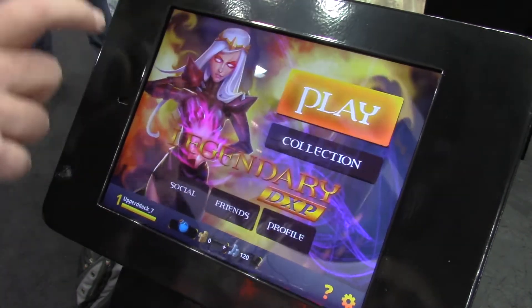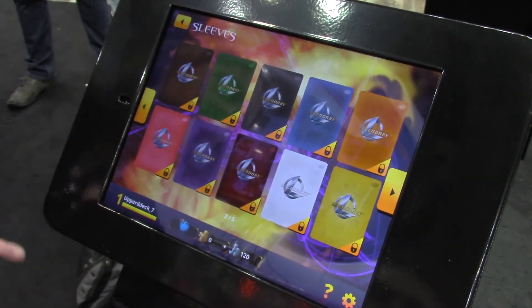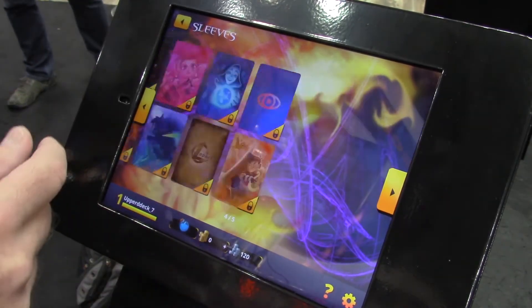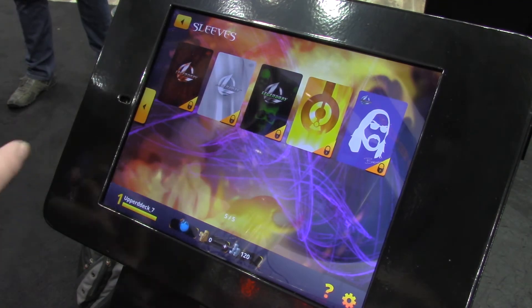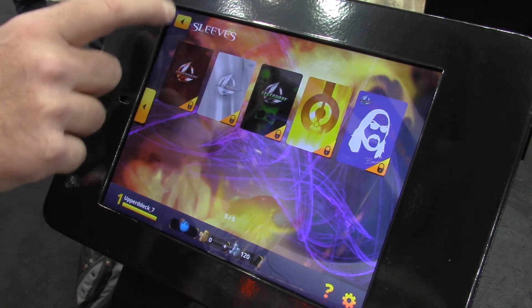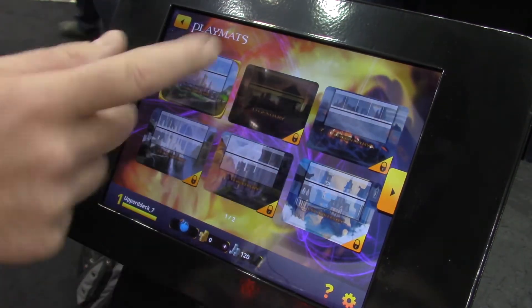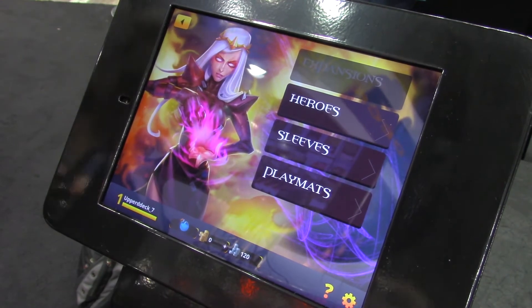We also have card sleeves — card backs of the game — and you can adjust all of these however you want. There's a bunch to choose from. And you can also customize your playmats. There's a bunch of different options to choose from, and more are coming soon.